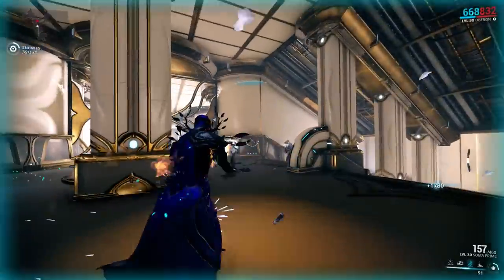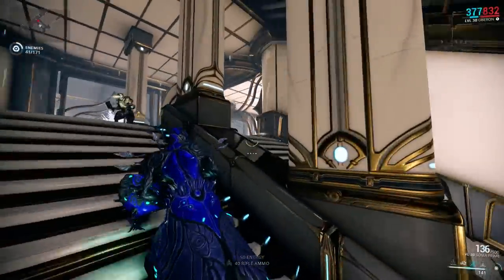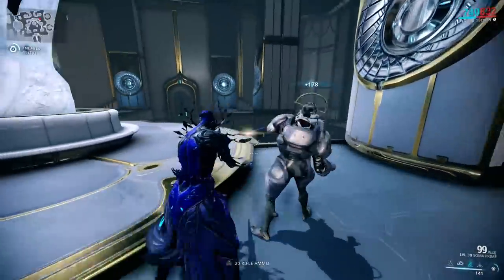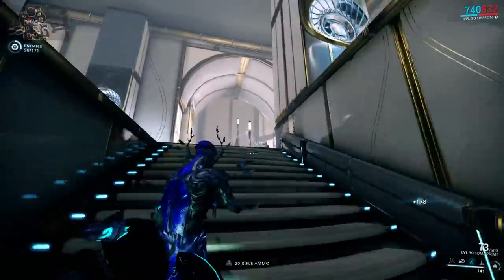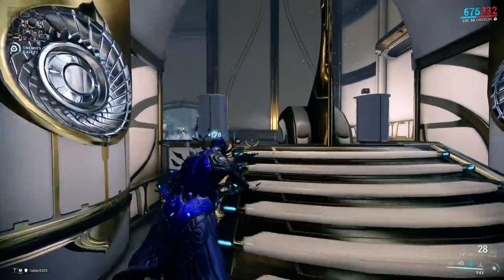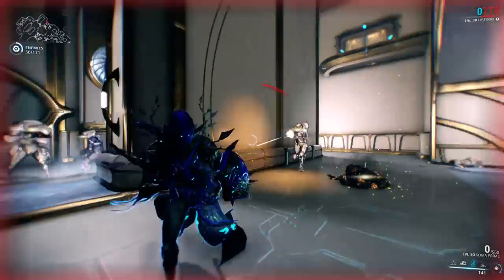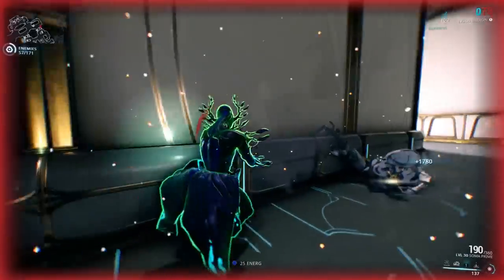This build is great for rifles that have at least 20% critical strike chance — 25% or 30% is better, but 20% is good enough. It's also nice if the weapon has a higher critical multiplier than the standard 200%, like Soma and Soma Prime with 300%. However, due to Heavy Caliber the weapons become rather inaccurate, so sniper rifles, bows, single shot weapons, and burst weapons are not very well suited for this build.